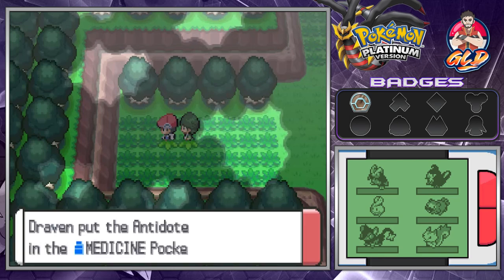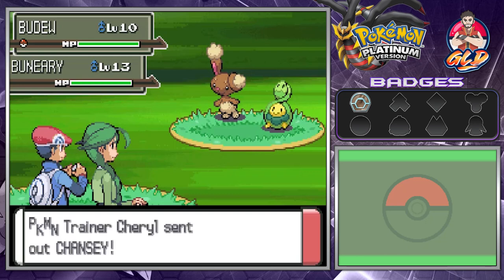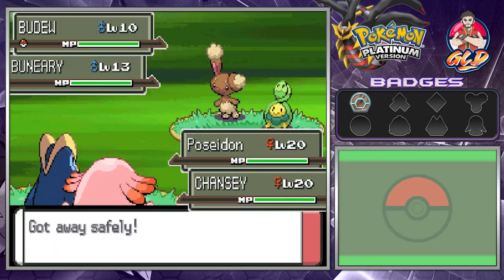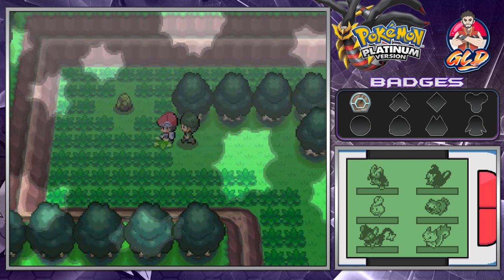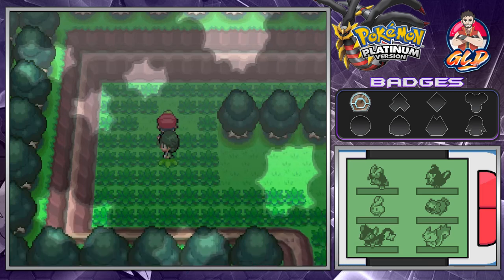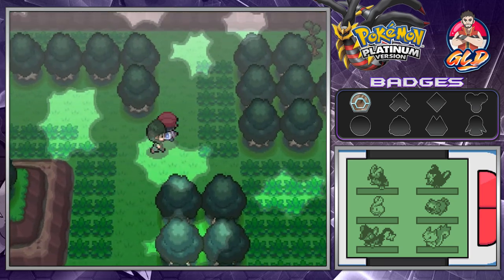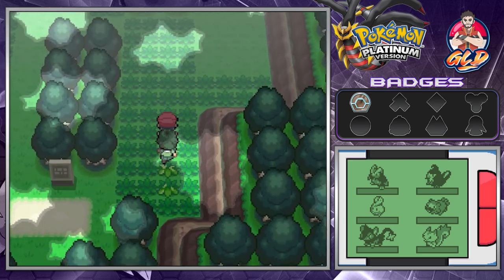Now that we're with Cheryl, two things happen — you'll be battling Pokemon in double battle format, and you won't be able to capture Pokemon while in double battles. No joke, one time I ran into a shiny Pokemon while I was with Cheryl and unfortunately wasn't able to capture it. Also, the rock covered in moss here is where you can evolve Eevee into Leafeon — before the Leaf Stone and Ice Stone were a thing.